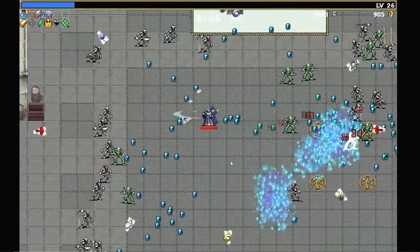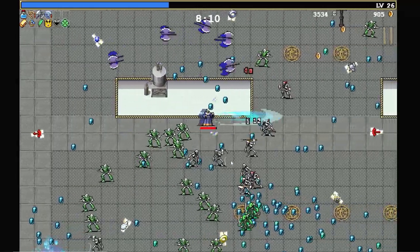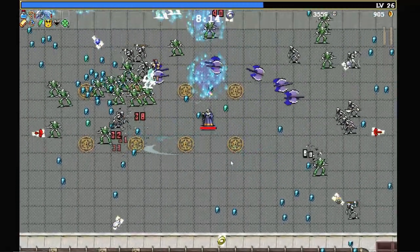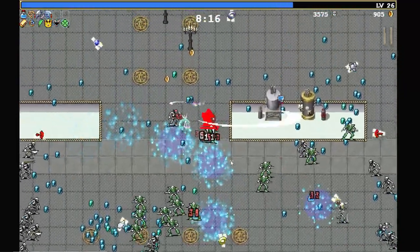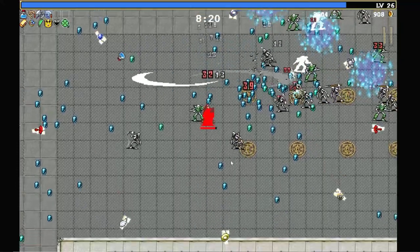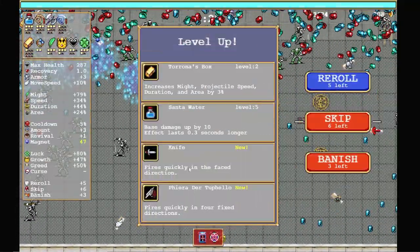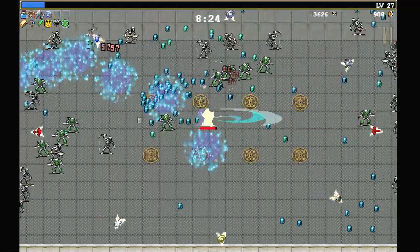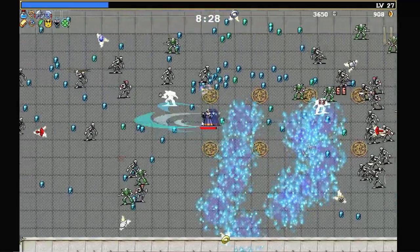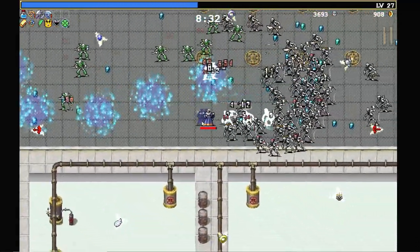Okay, here comes the first wave of the ninja skeletons. Normally a troublesome wave — we'll see how it goes. The ninja skeletons will give us a hint as to how we're doing in terms of firepower and capabilities. Those axes do so much — those axes are just so brutal. I love to see it. When you cut down ninja skeletons, that just feels really good.